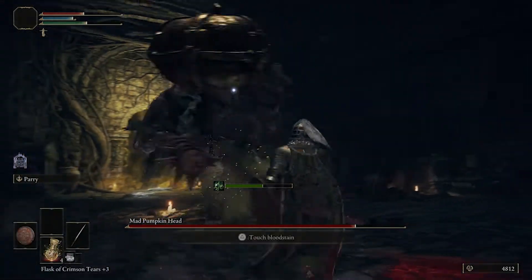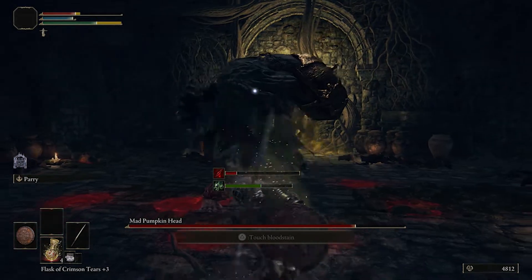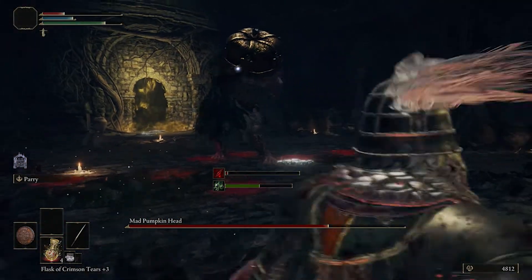Attack-wise, he does swing his weapon with some fairly decent power, as well as trying to constantly headbutt you — he is the Mad Pumpkin Head after all, and that thing can deal some serious damage.